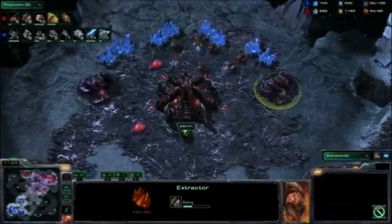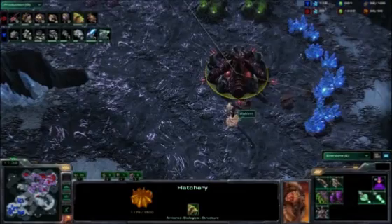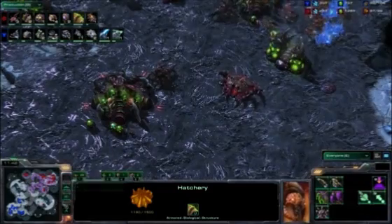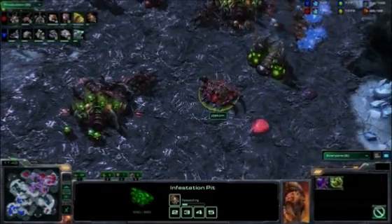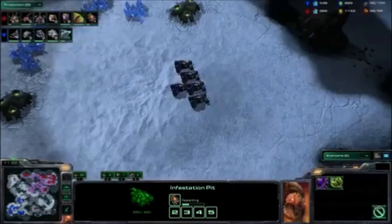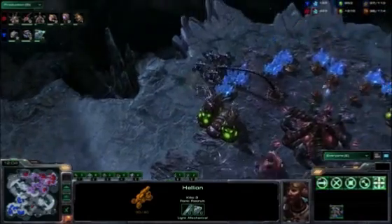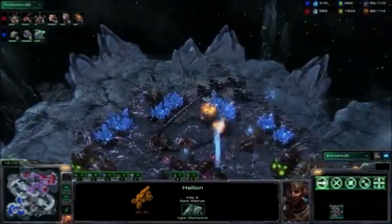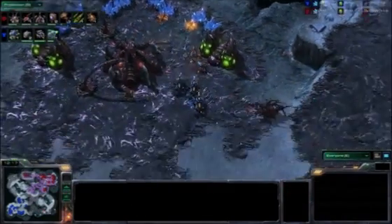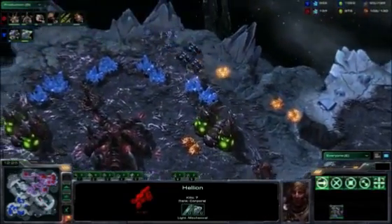We can see another new Zerg unit being created in the production tab — the Swarm Host. It burrows underground and unleashes Locusts one at a time, very much like Brood Lords launching Broodlings. That research upgrade allows Locusts to live a little bit longer, enabling fast hive tech to make use of those brand new Swarm units. Back on the map, the Terran is staying active with those Hellions moving up into the third base. The pre-igniter upgrade is finished and he's just frying those drones — they don't even need to be lined up.